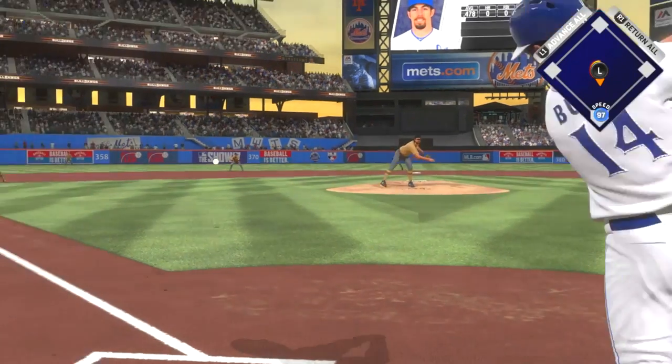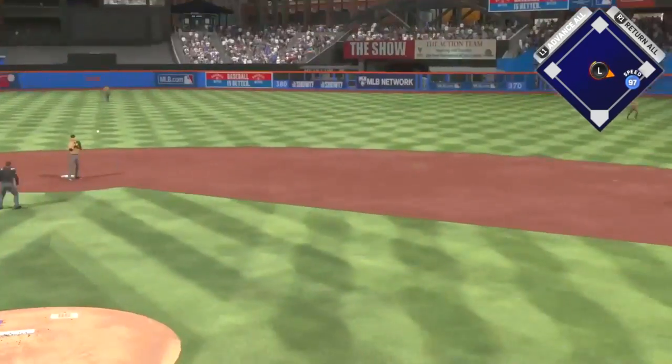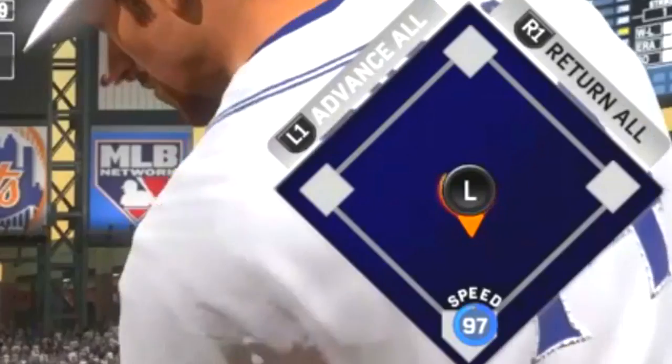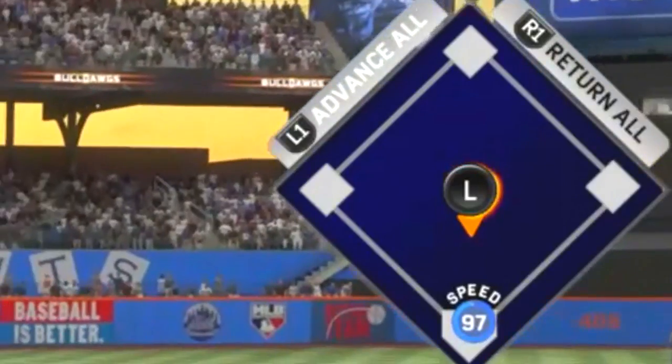What's up everyone, Dansby here, and I gotta show you — look at Billy Burns here, look at him. Did you see how slowly he got out of the box here? Let's look at it again and let's close up. So Billy Burns, 97 speed, hits a bolt in the hole.